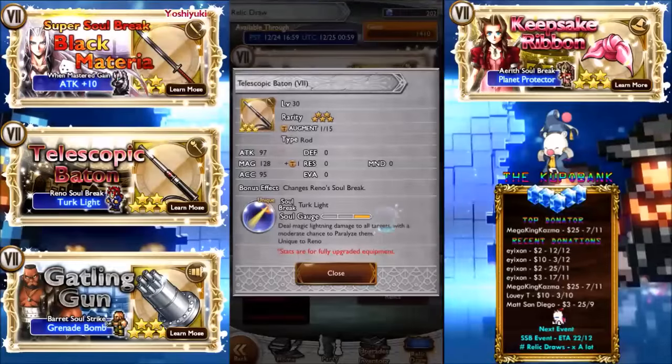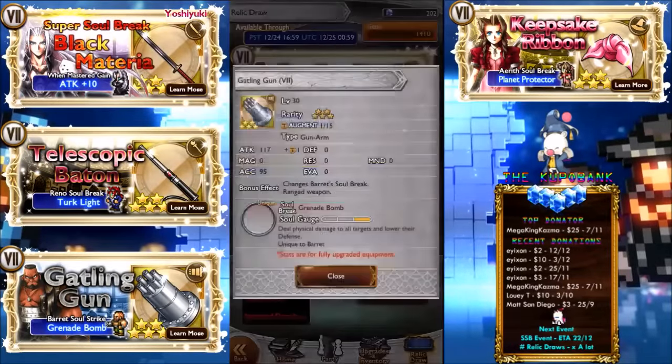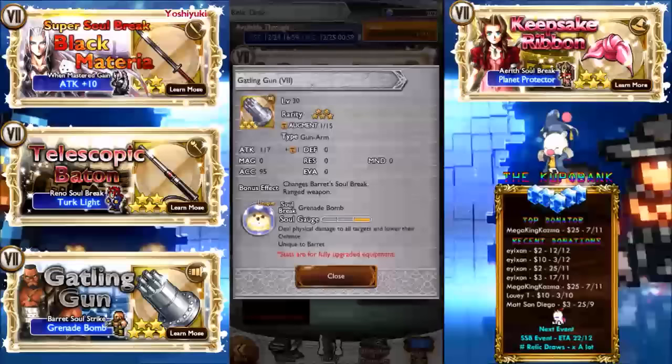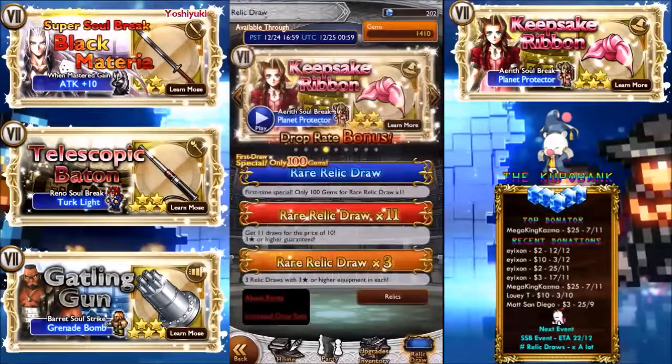Barrett's Gathering Gun deals physical damage to all targets and lowers their defense. We've seen this one before — it's a magic break, so just keep that in mind. It is a gun arm and I believe only Barrett can use it, but I may be wrong — let me know in the comments if another character can use it as well.